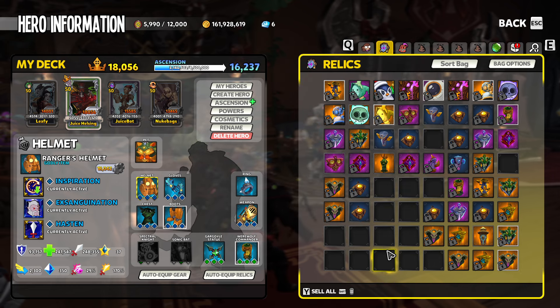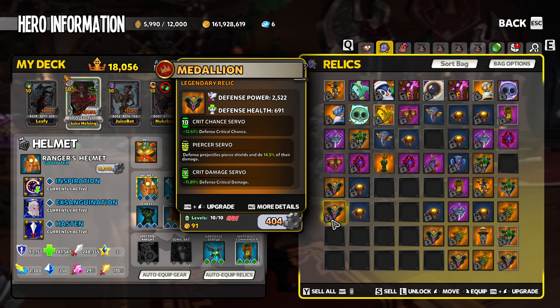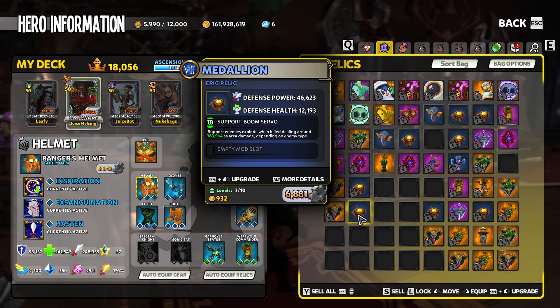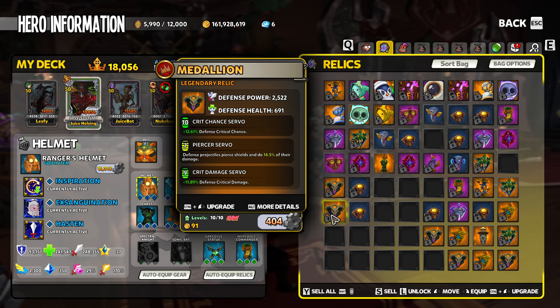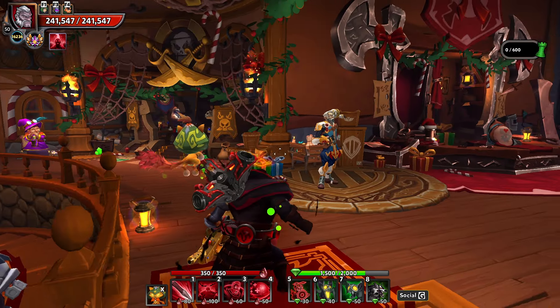However, it happens all the time - people move mods by mistake. For this example we're going to take this campaign level crit chance servo and pretend we want it on this Chaos 7 support boom servo. I'm doing it at these tiers just to make sure making this video doesn't cost a fortune, but the same thing applies if you were using a Chaos 9 or Chaos 10 relic and moving a lower tier mod over to it.